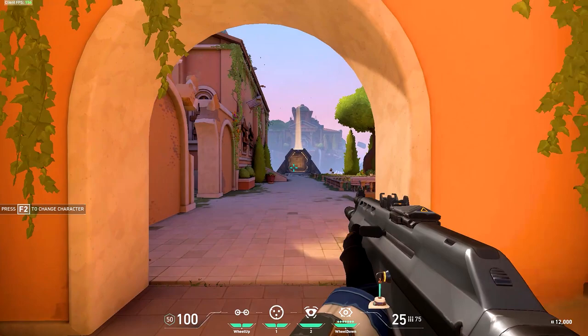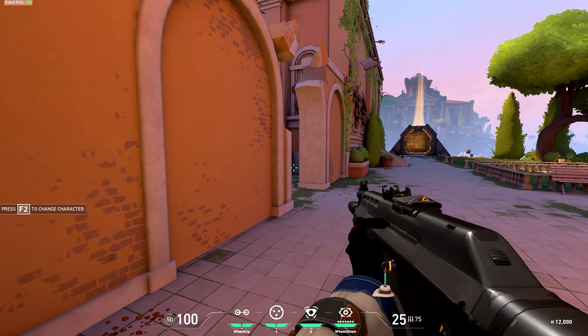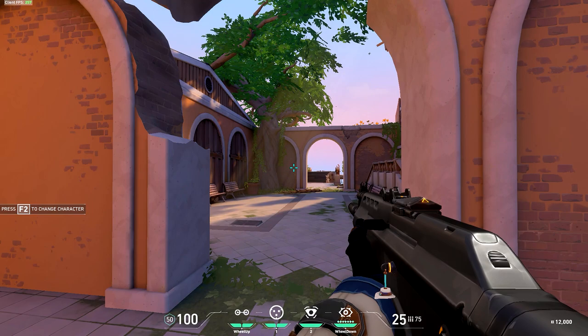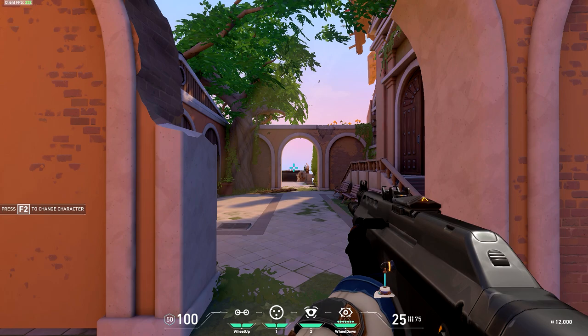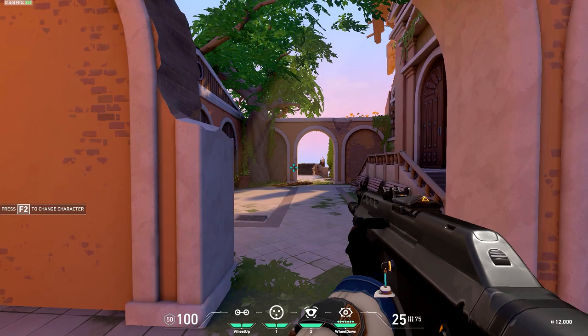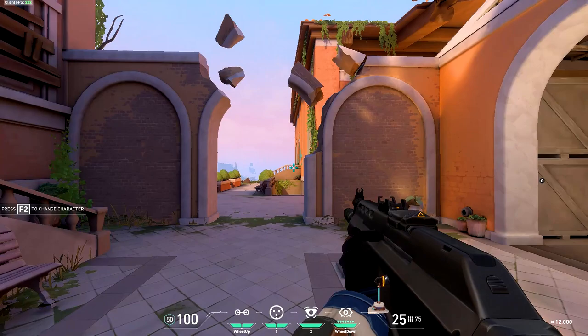You want your crosshair at head level wherever you are all the time. If you think somebody's going to be at this corner over here, you want your crosshair head level. If it's at stomach level, you're going to get two, three shots on them, and you're going to die — because they're aiming at your head. Guns like the Vandal: one shot headshot no matter if they have armor or no armor. One tap right in the head, they're dead. Four times in the body, they don't die. So it's very important to get out of the habit of looking at the ground and get your crosshair up. That is the number one change you can make to improve your aim in Valorant, hands down.